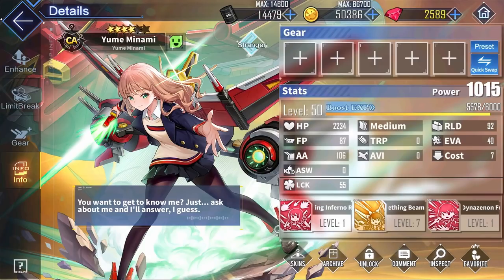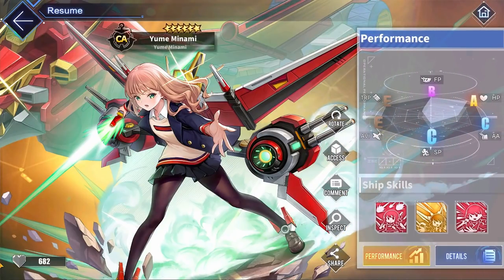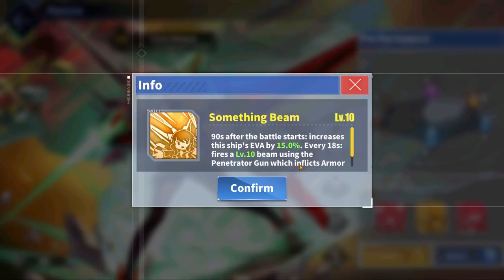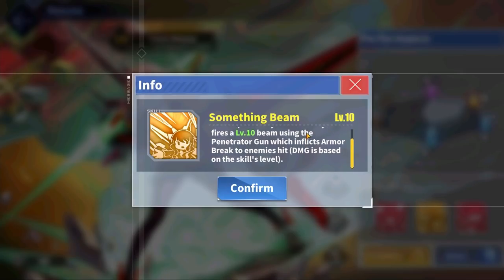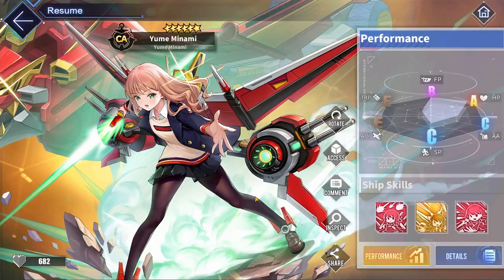Next up, for the last super rare of this collaboration, we have a new heavy cruiser, Yume Minami. For Yume's stats, she has extremely similar stats to Portland Retrofit in every category, except she has much better reload and accuracy than Portland Retrofit. Yume is also tied for the highest reload stat out of all heavy cruisers with Exeter Retrofit. Yume's first skill fires a special blazing inferno rex roar barrage every 20 times that her secondary guns fire, so ideally you would want a fast firing gun in the slot. For Yume's second skill, she grants herself a 15% evasion stat boost for the first 90 seconds of battle, which is pretty excellent for a heavy cruiser due to their generally low evasion stat, and she fires a special barrage every 18 seconds that inflicts armor break on any enemies hit. Finally, for Yume's third skill, she grants herself a third special barrage that activates every 10 times she fires her main guns. Overall, Yume is going to be a pretty good ship — you could think of her as a Portland Retrofit, except with much higher reload and accuracy, and 3 barrages that will constantly be activating.